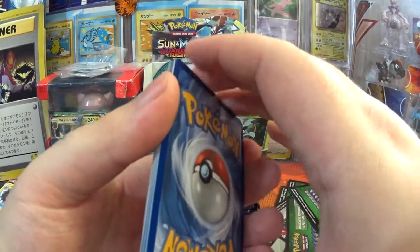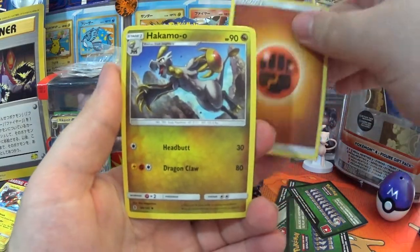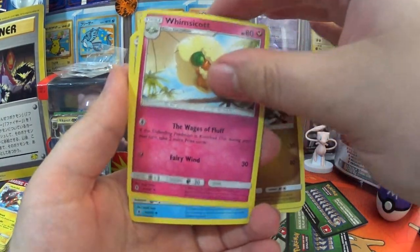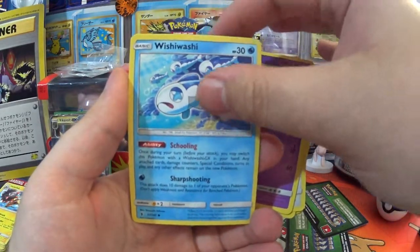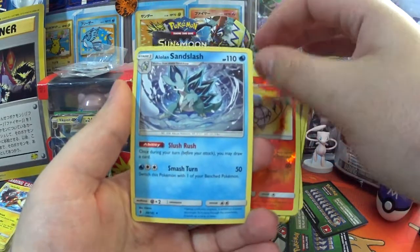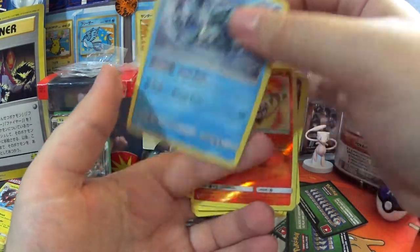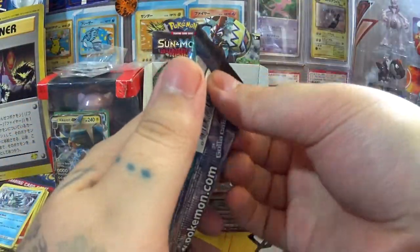I love the smell when you open a pack up — you get that waft of ink and paper. It's like working in a newspaper shop. Whimsicott, Vanillish, Salandit, Slowpoke, Wishiwashi, Nosepass, Reverse Chandelure, Alolan Sandslash — regular rare. Not so bad.